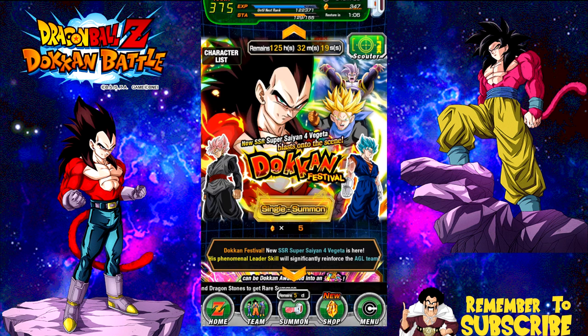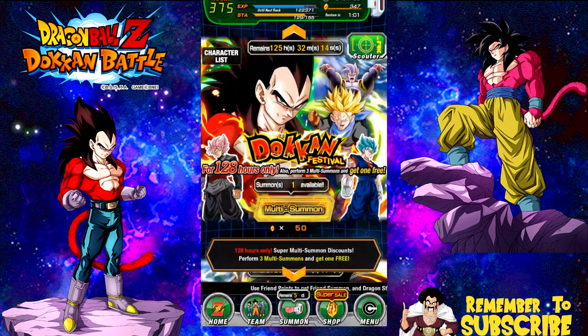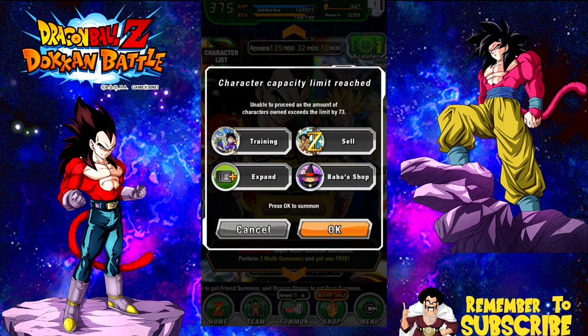All right guys, let's go ahead. I'm going in — multi-summons, there we go. Let's see: three multi-summons, get one free. We're in 50, so we have enough to do three multi-summons on each one and the fourth one for free. So let's go ahead and do this. If for some reason I get the Super Saiyan 4 Vegeta early, because it's buy three get one free, I'm not going to stop early.